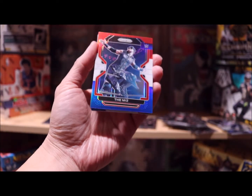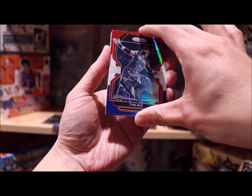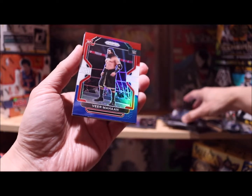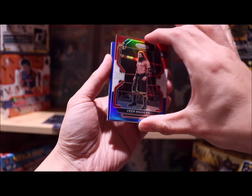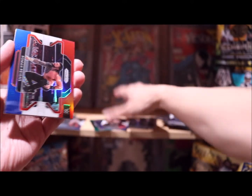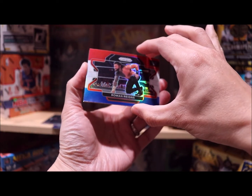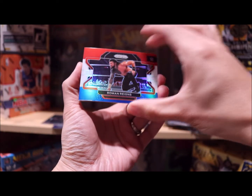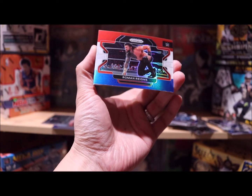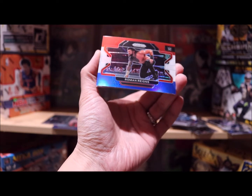The Miz. Via rookie card. Roman — that's probably a pretty good deal. Oh, looks like it's left and right good. Top and bottom a little off.